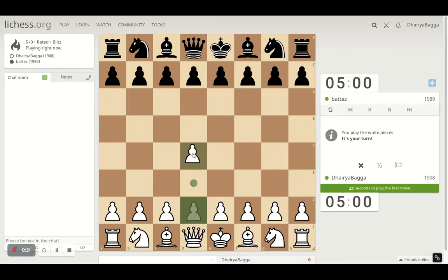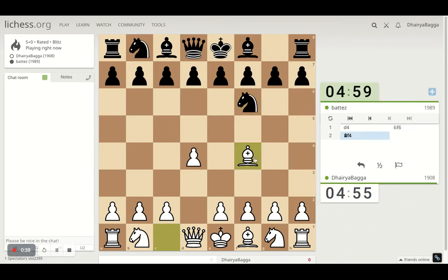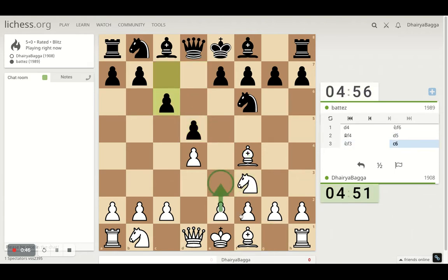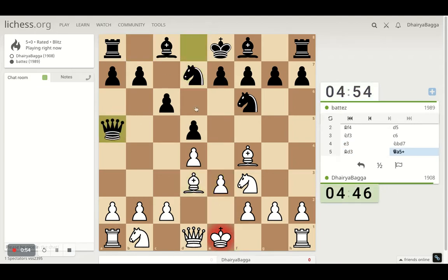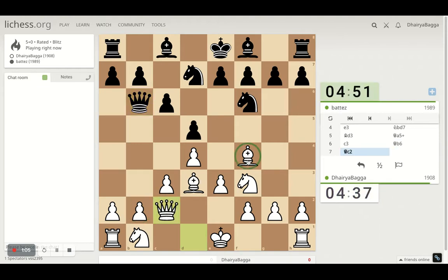I'll play the London system setup which starts with D4. The bishop comes on F4 — not the pawn of course — eyeing the diagonal towards C7, and then you can develop your knight. Then the pawn moves forward. Expecting the opponent to push his pawn forward at some point so he can develop his bishop and try to go for exchanges. You can play c3 here trying to defend against the check.